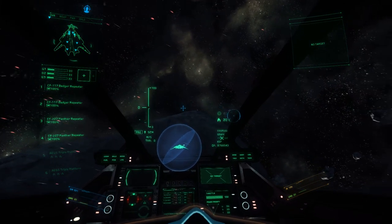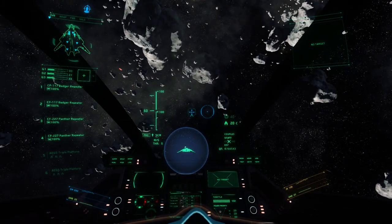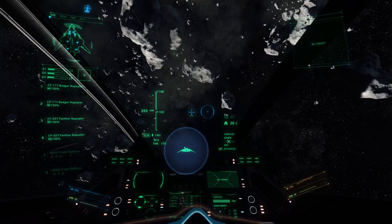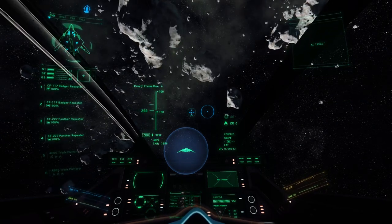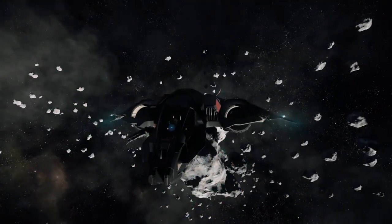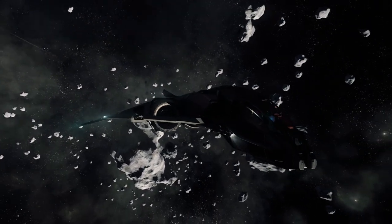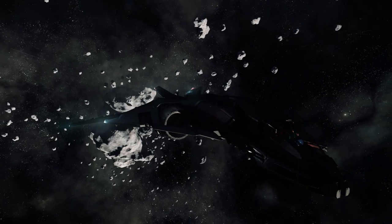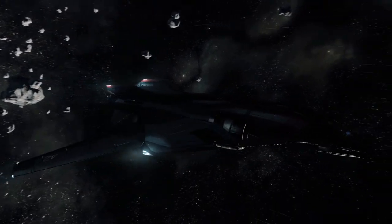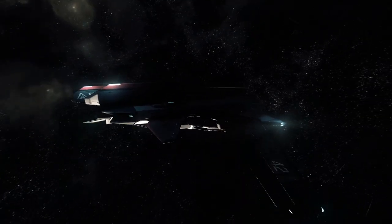The ship UI likes to talk a lot. It'd be nice to have a feminine voice in here, but the Aegis designs all incorporate this bloke's voice — it's exactly the same in my Vanguard Warden. I'm hoping you'll be able to customize that in the future, as it would be quite amusing to have custom voices for the ship's computers.